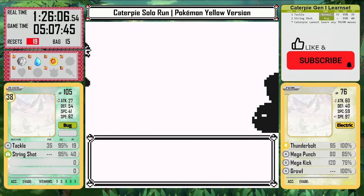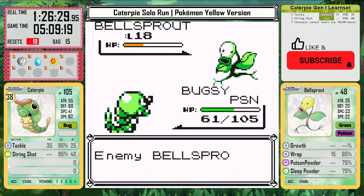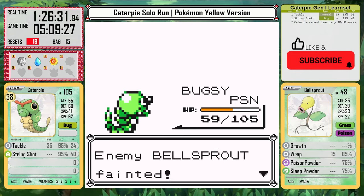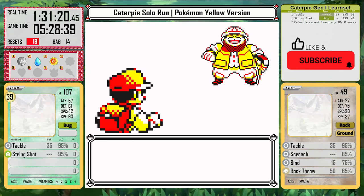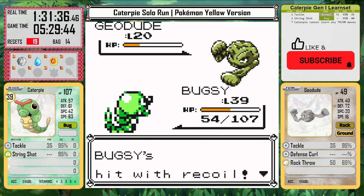That brings us to the journey through Rock Tunnel. In all these areas I'm fighting every single trainer, and then I have to go sell everything and buy as many super potions as I can take. That will at least get me through the tunnel. I need to use up all of my PP so I can have Struggle for the hikers here — these hikers are valuable experience I need for the mid-game.